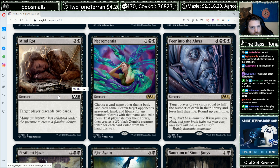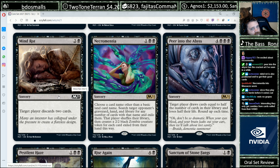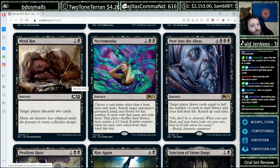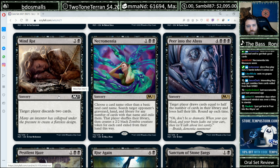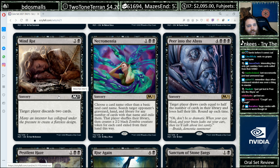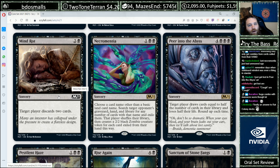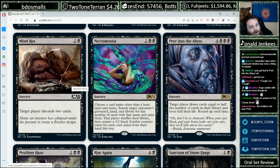Necromentia, one Black Black sorcery. Choose a card name other than a basic land. Search target opponent's graveyard, hand, and library for any number of cards with that name and exile them. The player shuffles their library, then creates a 2/2 Black Zombie creature token for each card exiled from their hand. It's kind of nice to have an extraction effect around in case there's a deck that relies too highly on one niche win condition or there's a busted combo deck — it gives you some kind of hate for it. The person who dies because Necromentia hits four copies out of their hand just dies to 8 power of Zombies, and I'm here for it.